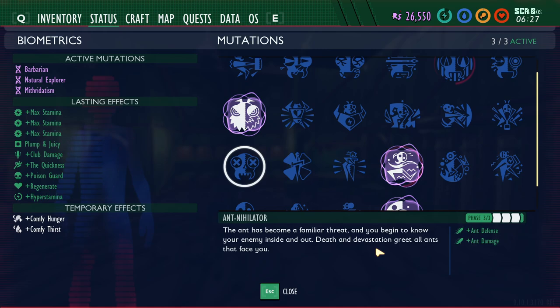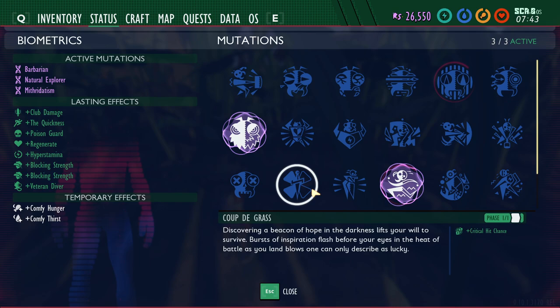Ant Nihilator is unlocked by killing 50 ants for phase one, 100 for phase two, and 150 for phase three. Phase one gives 5% increased damage to ants, phase two gives 15%, and phase three gives 25% increased damage to ants plus 10% damage resistance against ants. So when you get that third phase unlocked, you'll do extra damage and take less damage from ants.